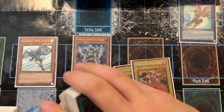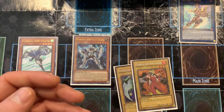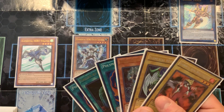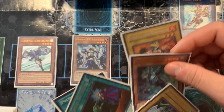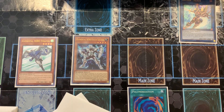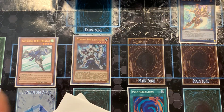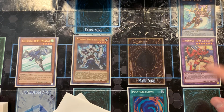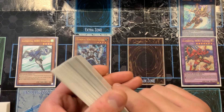What I'm going to do is search out the materials for Flame Wingman. Then I activate Polymerization, fusing Avian and Liquid Soldier together to bring out Elemental Hero Sunrise. Playing in Master Duel, you can summon him wherever. On summon, Sunrise searches out a Miracle Fusion.